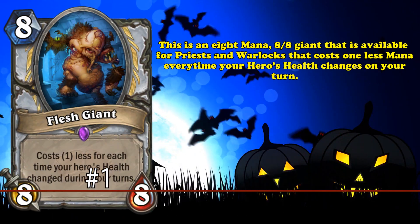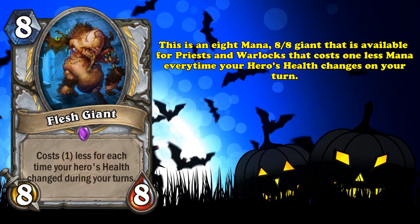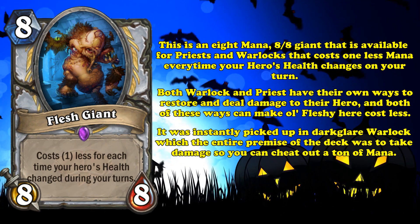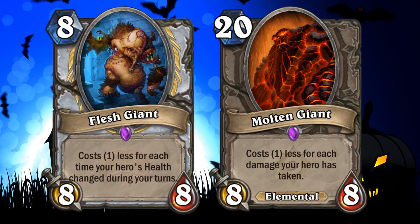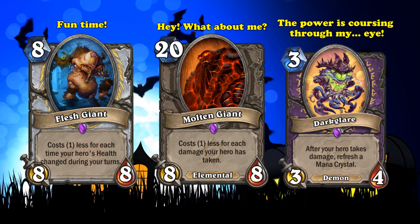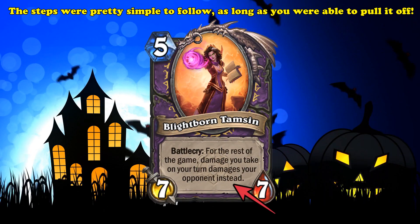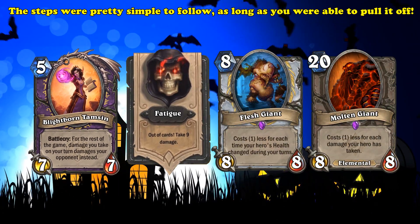At number 1, we have Flesh Giant. This 8-mana 8/8 Giant available for Priest and Warlock costs 1 mana less each time your hero's health changes on your turn. It is actually the easiest Giant in the game to get to 0 mana, since both classes — more so Warlock — have ways to restore and deal damage to their hero, both of which cause Flesh Giant to cost less. This card immediately started seeing play in Dark Glare Warlock, a deck which revolved around taking damage to cheat out a ton of mana. Molten Giant and Flesh Giant solidified this deck as S-tier, since you could easily drop at least 2 of them by turn 4. After Dark Glare got nerfed, Flesh Giant found itself in Questline Warlock — undoubtedly one of the most broken cards of all time and one of two cards ever straight-up banned in Wild. All you had to do was take a ton of damage, play the quest reward Lightforged Cariel — which redirected any damage you took to your opponent — and kill them with either Fatigue or self-damaging cards. If that plan didn't work out, your Giants could always pack the game up for you.